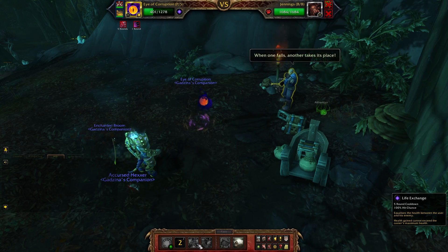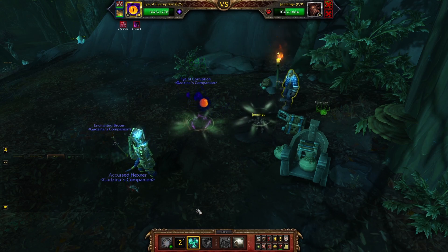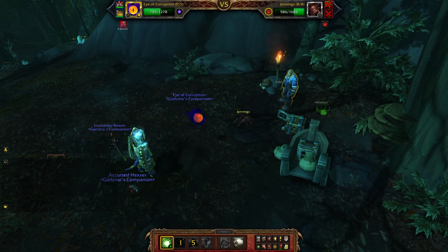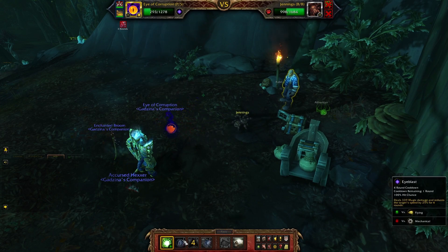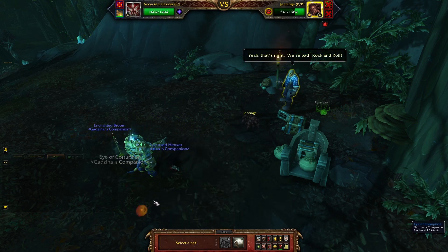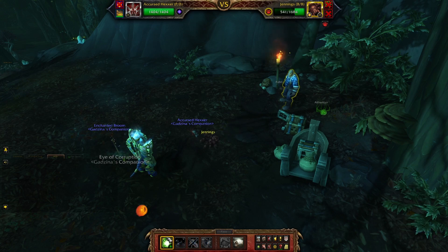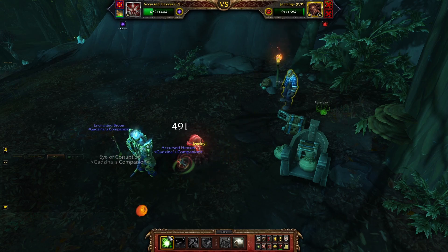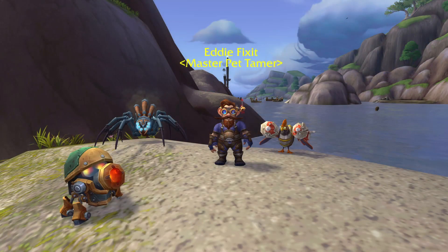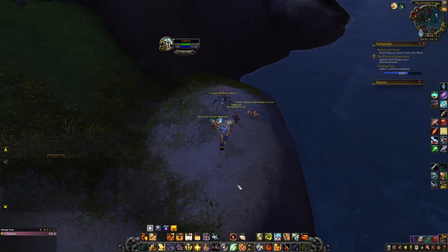On the third pet, use Life Exchange to heal yourself up, then basically spam Chaos Beam. I'm gonna die here — I'll bring whatever and just finish it off. That was a strong attack, but as you can see, easy.